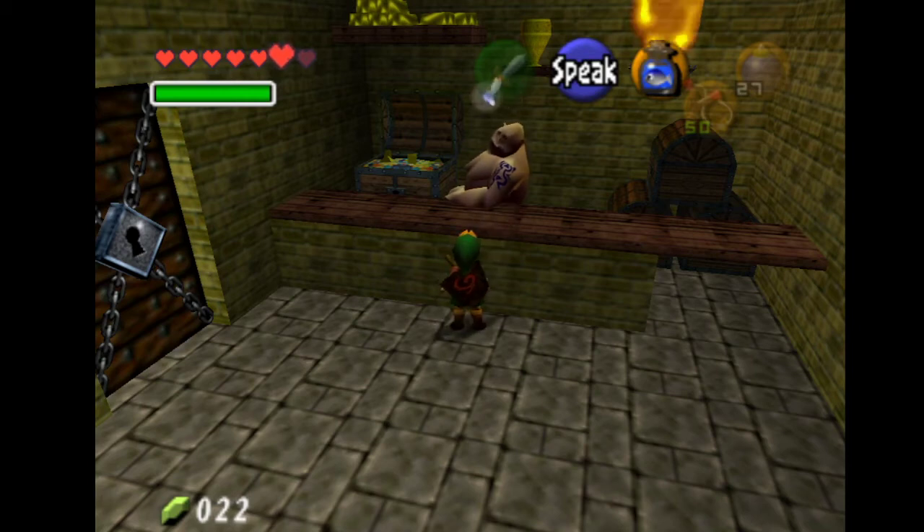Hi everyone. In this video I want to show you how you can choose the treasure chest minigame when you don't have the Lens of Truth. All you need for this is a bottle, something you catch in it like bugs or a fish, and the Sun Song.